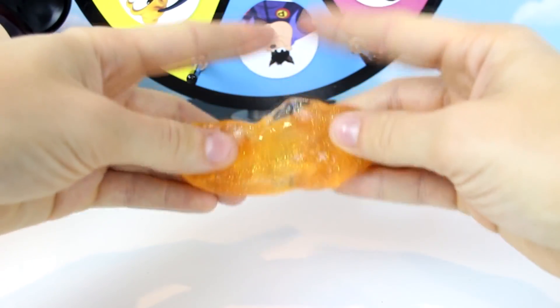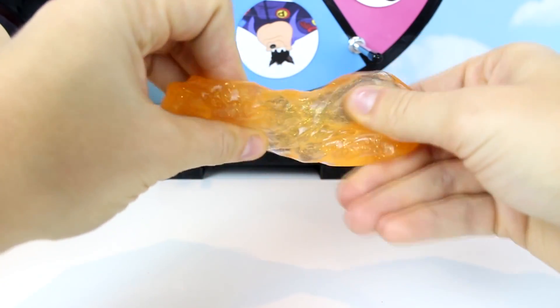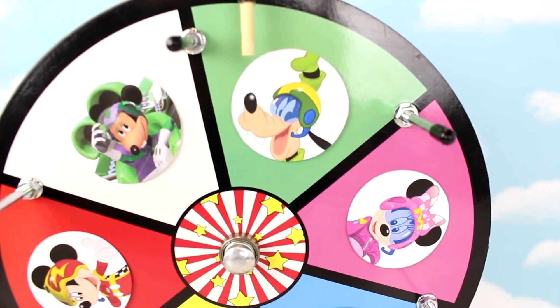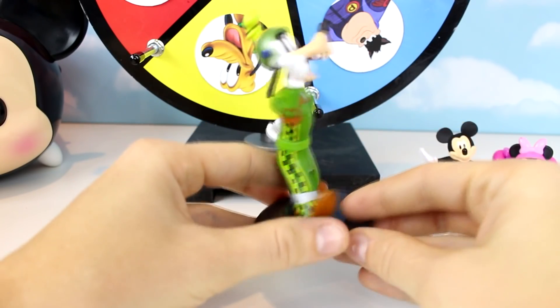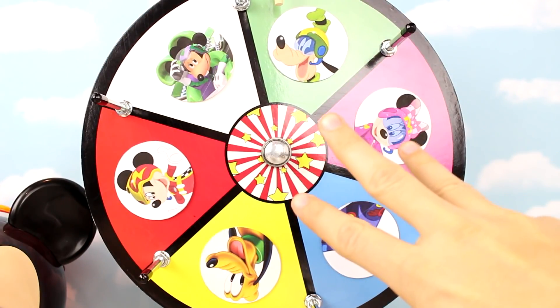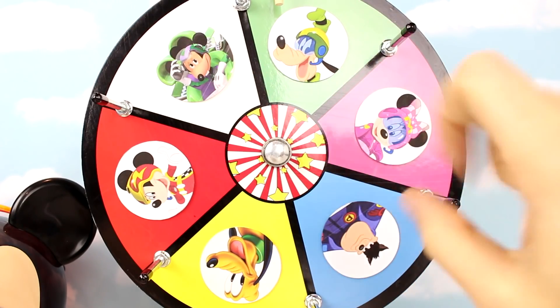Alright, it's two to one — we can't let the bad guys win. Let's spin the wheel again. It landed on Goofy! Look at Goofy — he has his racing suit on and it's all green, and he looks pretty happy here. Alright, three points for the good guys, one point for the bad guys. Let's spin again.